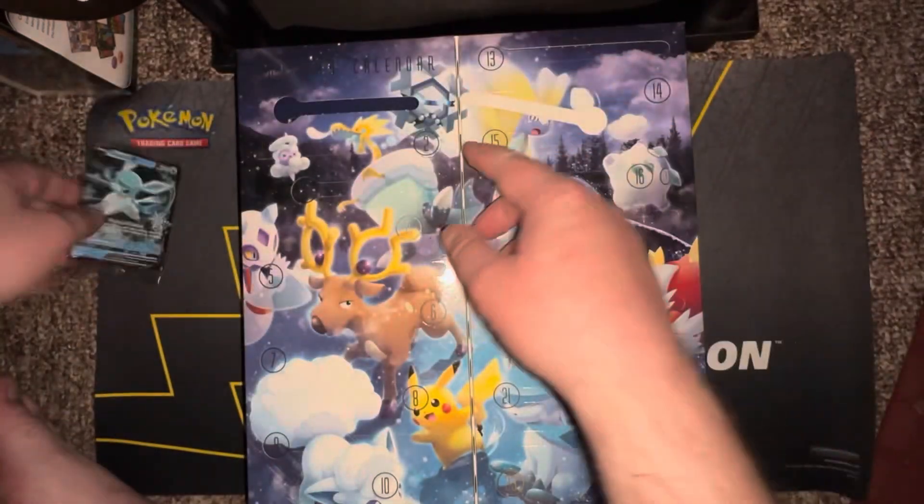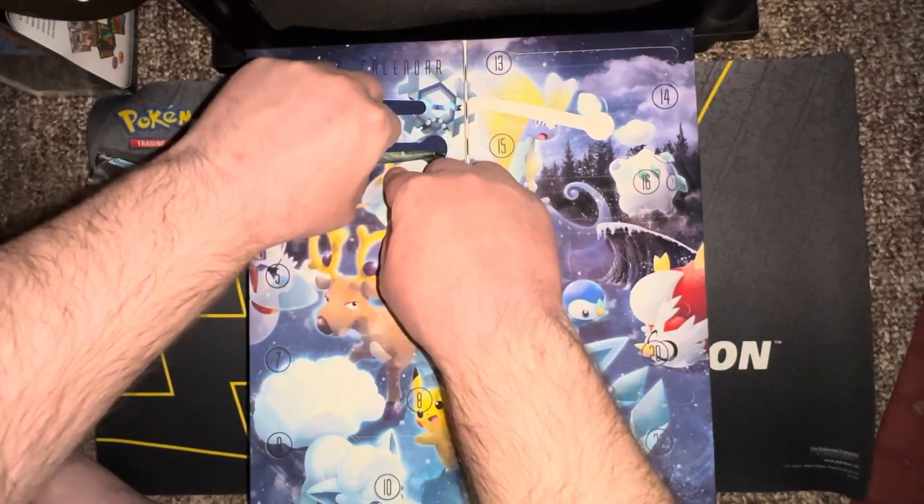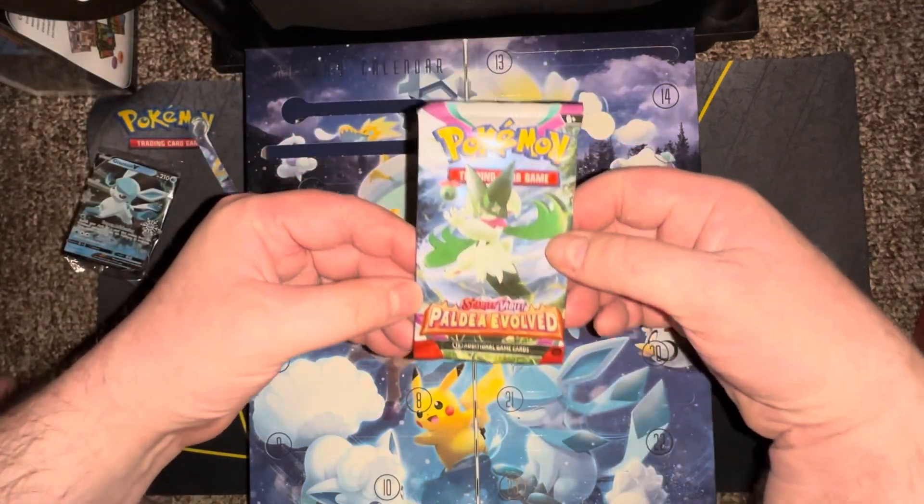Here we go — it's the Glaceon card. Kind of makes sense with the frozen theme — Awaken and Heavy Snow, it's a stadium card. Wow, all right, so that's day one. Day two you get a pack — looks like Paldea Evolved, not bad.